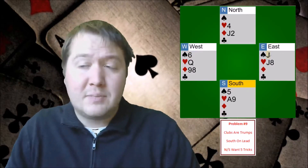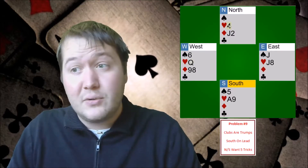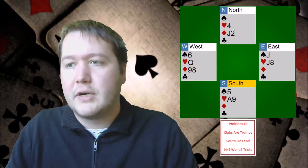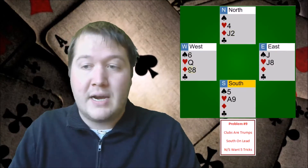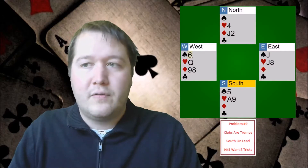But what will happen is they'll open up the squeeze on them. If they throw the queen of hearts away, that opens up a heart threat for us where we can take the finesse. But if they throw a diamond, that will give up a trick — we would be able to play the jack of diamonds and then the two of diamonds. So they have to hold on to the nine-eight of diamonds and they kind of have to hold on to the queen of hearts, or else we could finesse that. So they let go of their spade.